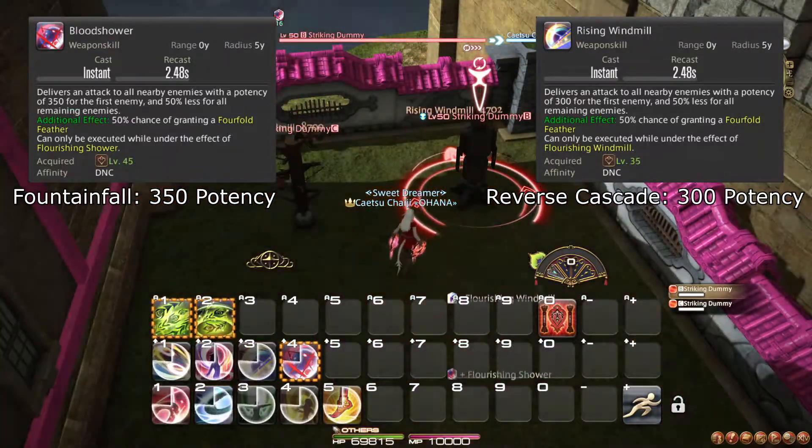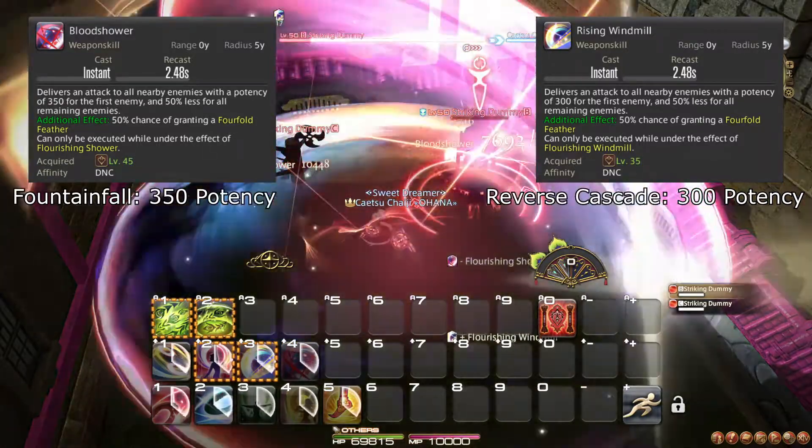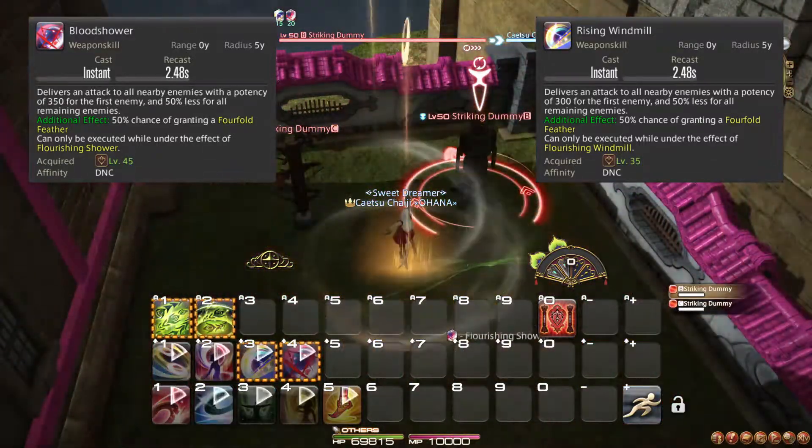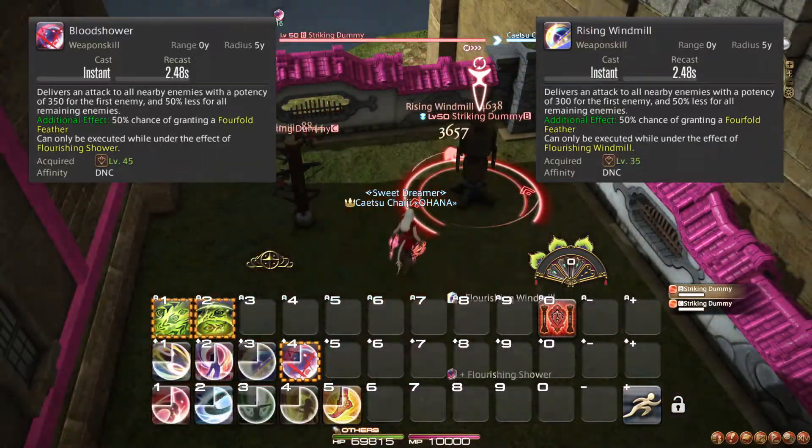So if you happen to gain one of these procs but there is only one enemy left to use them on, you should still use the procced attack since it is better than your basic single target combos anyway. Similarly, these two attacks have a 50% chance each to produce a Fourfold Feather.